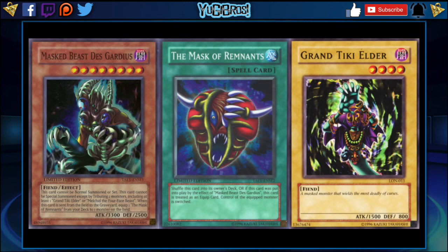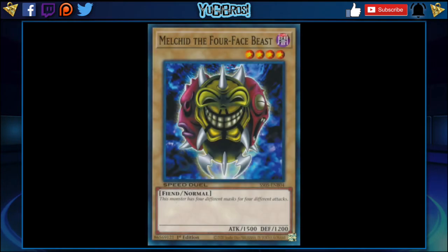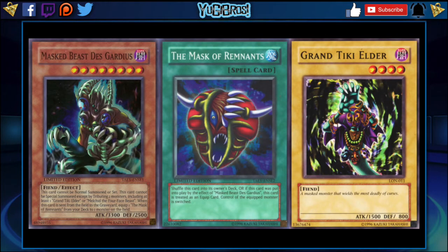Masked Beast Des Gardius is paired with a card called The Mask of Remnants, and it needs one of two monsters to be tributed for it: either Melchid the Four-Face Beast, which we already have in Speed Duels, or Grand Tiki Elder, which we do not yet. So I expect Grand Tiki Elder to come over. We had a Marik structure deck recently which had Melchid, and it had a lot of Marik cards, so it was a little tougher to make this list. We would also need The Mask of Remnants. Masked Beast Des Gardius is a Level 8 Dark Fiend with 3300 attack and 2500 defense.